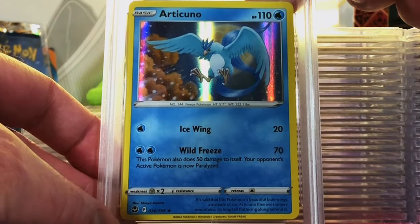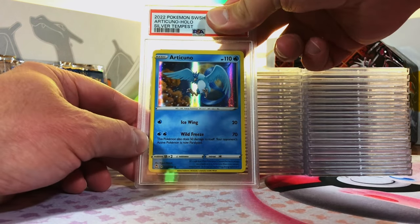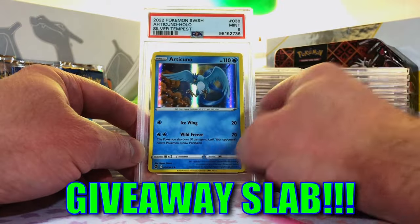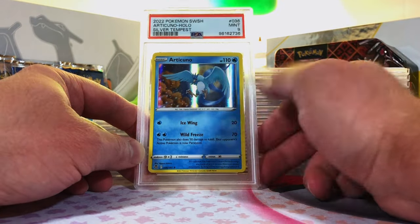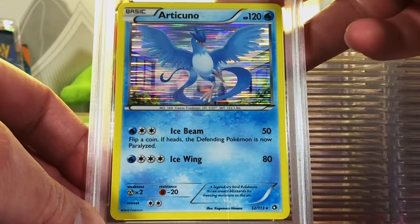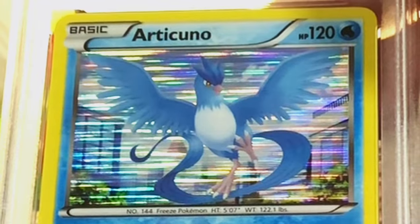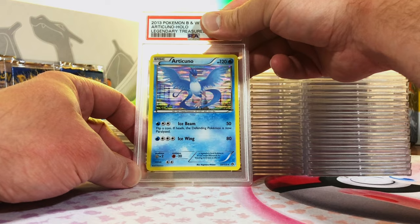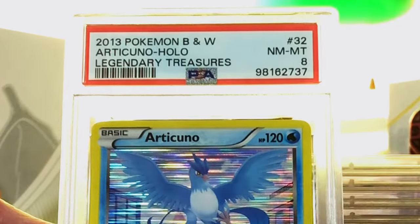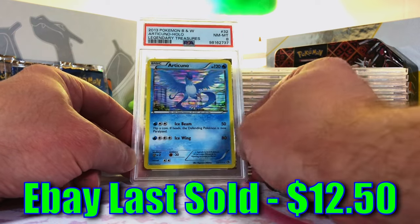Articuno Holo Rare from Silver Tempest — love my legendary birds. I'm gonna guess an 8. Mint 9! A lot better than I was thinking, so I will take that. The other Articuno — the Legendary Treasures Holo. This one is beautiful. You know how I love those laser pattern holos. I don't think it's a 10, but I think it's a 9. Near Mint 8. I am fine with the 8. Absolutely beautiful card.